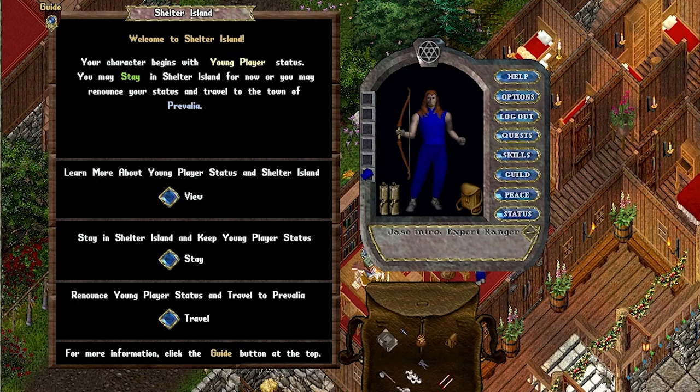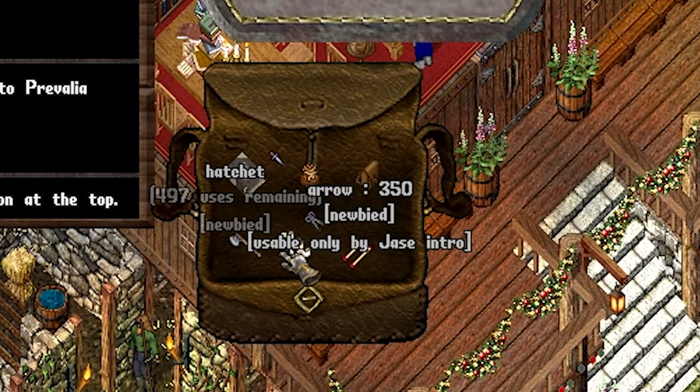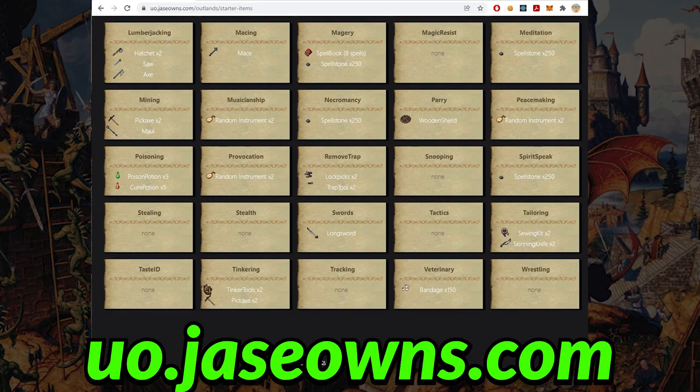When creating a character, the skills or template you choose affect your starting gear you receive. If you're a returning veteran, feel free to hit the custom button and choose your own skills. I've included a chart here of what items each skill or template grants you — feel free to pause the video and review.